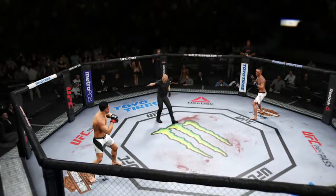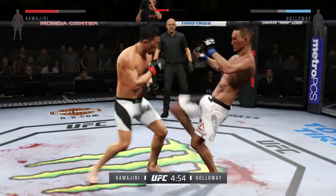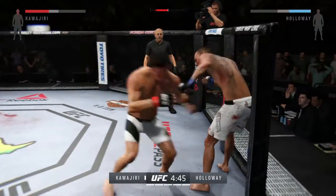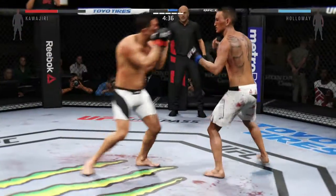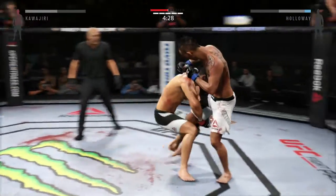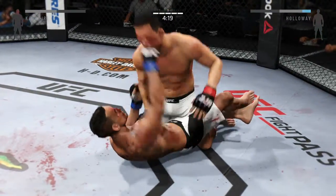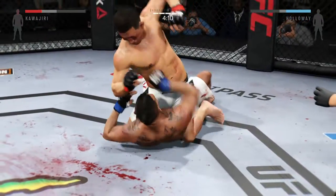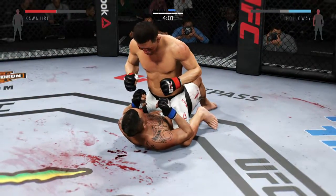Round five. I think we can describe this in four words — fight of the night. No question, Mike, this is an all-out war. These guys are leaving it all in the cage. Holloway with a good straight punch. Check out the knockdowns landed so far. Great job landing a series of punches. Kawajiri gets caught with a kick. Nice jab. Kawajiri with the combination, grabbing the leg — and down. Excellent posture. He lands a big shot from the bottom. Huge elbow to the head — that was a nasty elbow.